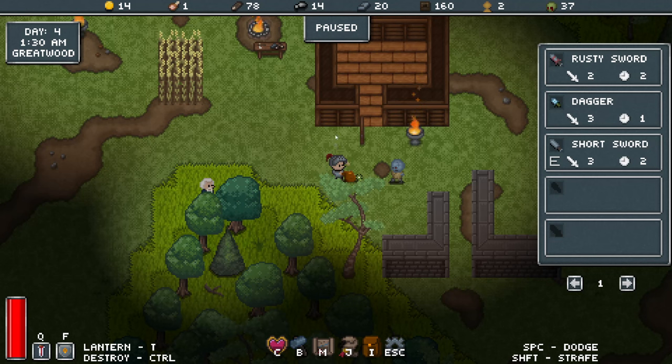So what I thought I'd do is jump back in, skip the start of the game — I've already got a little settlement, I've already got a couple of NPCs here in my base, and I've already collected a couple of weapons so we can test this out and see how the weapons have changed.